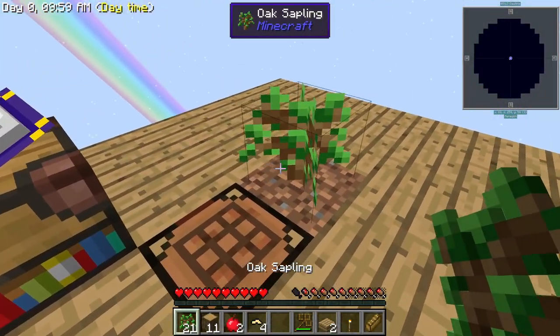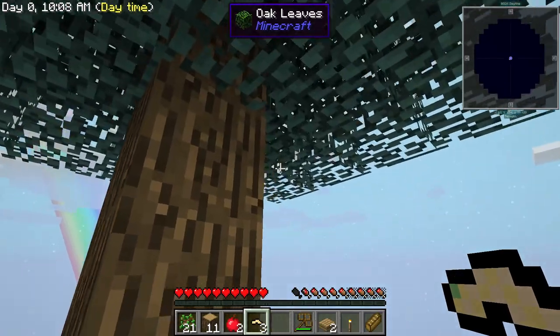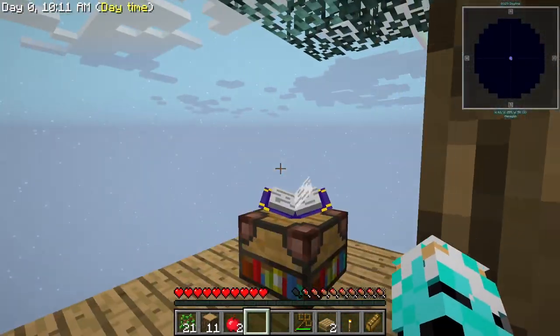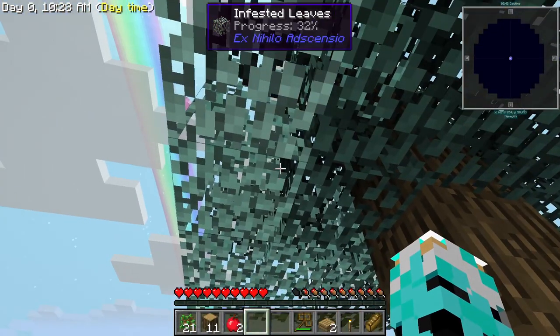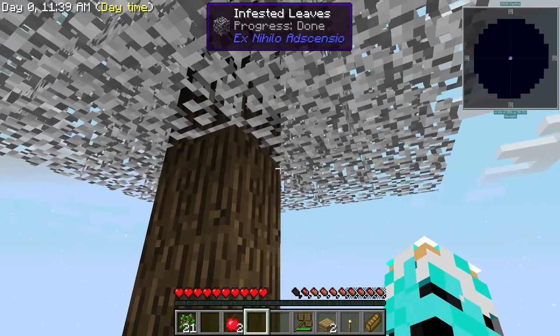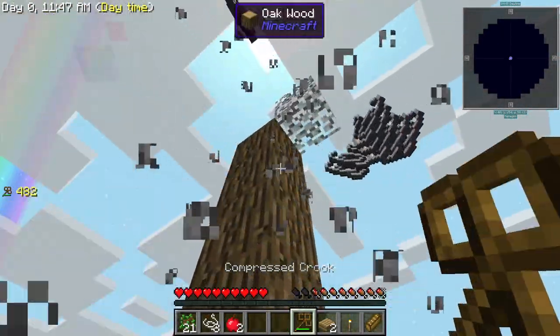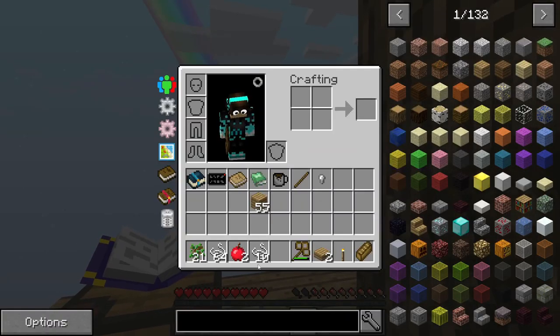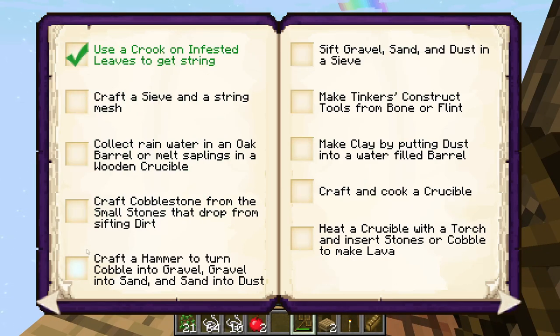If I place a tree down again and make it grow, I'm going to place these silkworms into the tree. If I go in here and use a crook on leaves, I get saplings and a silkworm — infest leaves with a silkworm. I'm going to fast forward to when this tree turns into a grandpa tree. Now the tree is all done. If I use the crook on it — string! So I have a stack and ten string. Use a crook on infested leaves to get string.